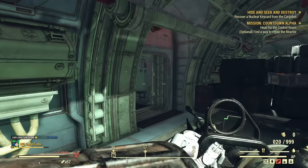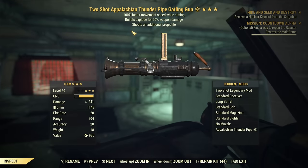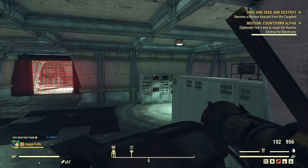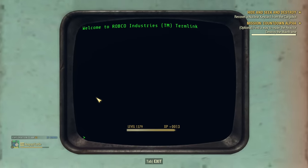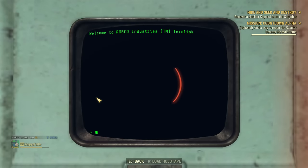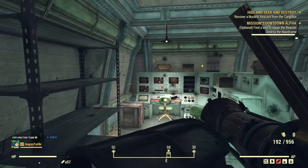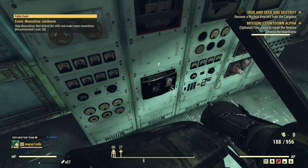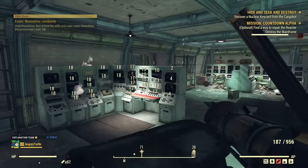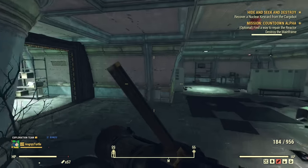In this room we need to destroy the mainframes. My recommendation is to bring any type of bullet-explode weapon like a Gatling gun — otherwise you will need to manually interact with each mainframe one by one. You can either fight the turrets here or access the terminal and switch them off under turret control. Shooting the entire mainframe is obviously way easier than going one by one.